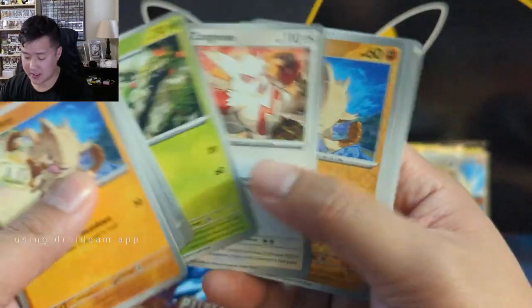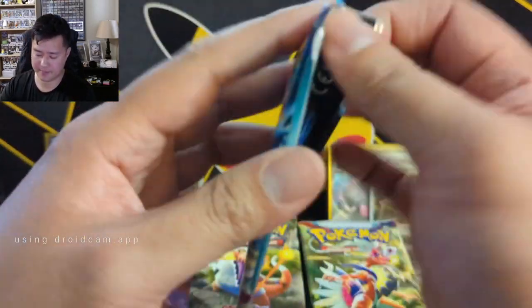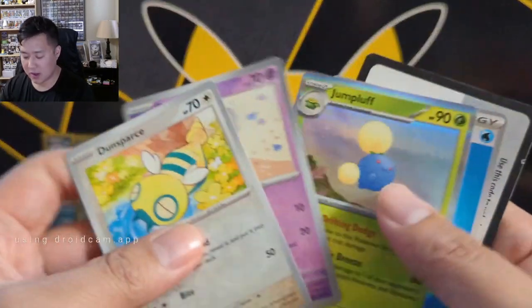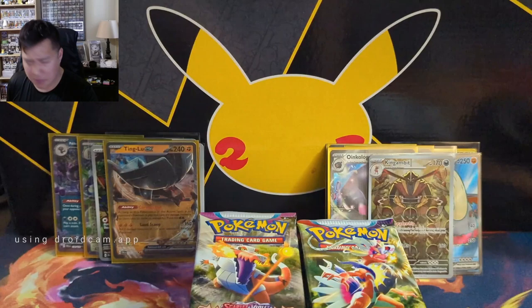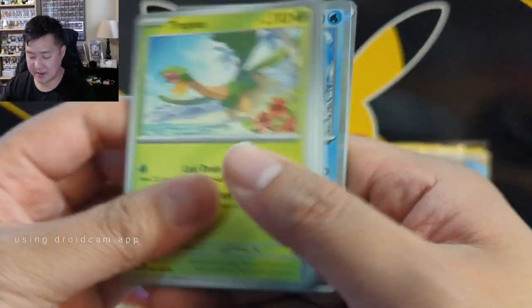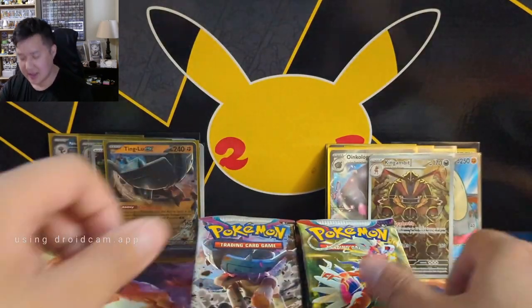How long is this video - oh, 20 minutes already. Speed it up! Professor's Research. Just a note - cracking packs is tons of fun but once you scratch that itch, for cards you still want especially if it's not the top one through five, you can pick up so many alt arts for surprisingly cheap. Sometimes boxes just really don't give you the cards you're looking for even though you get a lot of hits - you don't necessarily get your money's worth.